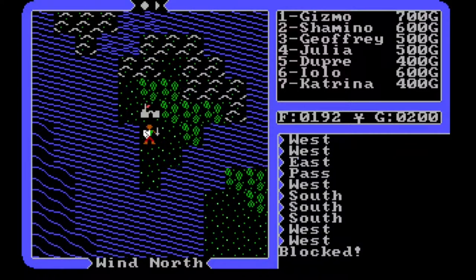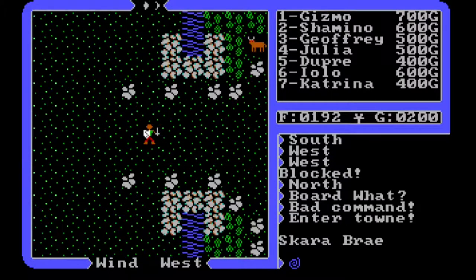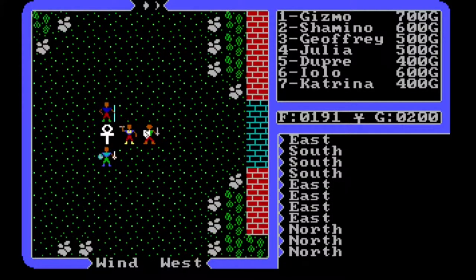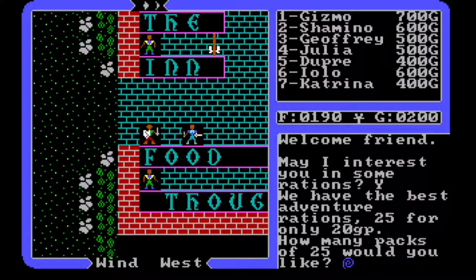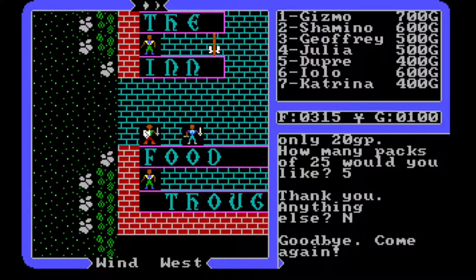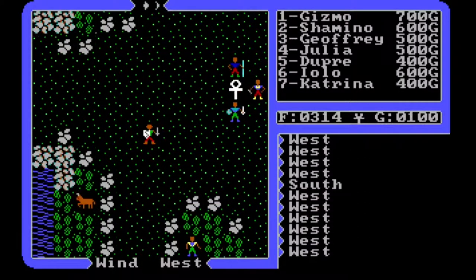All right, this guy's gonna be happy to see us. He's like, 'Man, you guys were just here and you need more food?' He's happy to take my money. Yes, I want five packs - that gets us up to 315. Goodbye, hopefully we won't have to do this again.